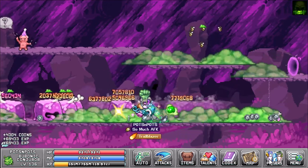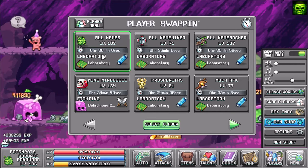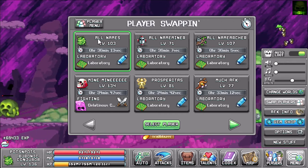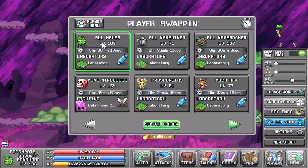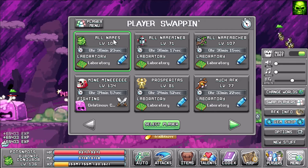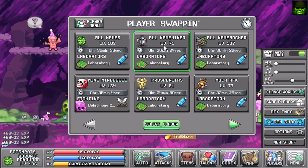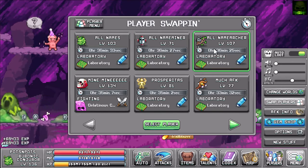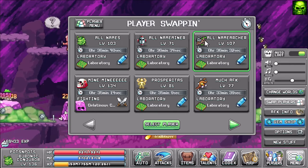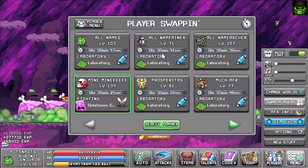Without further ado, I want to get into my characters. I didn't name them as well as I could have — I did not know character names were permanent. Most games let you change your name. When I first made my first character, almost all the names were taken and I got so upset I named my first character 'All Names,' and then I kind of wanted to go on that trend, so I had 'All Names' and then 'All Name Miner' because that guy was supposed to be my first mining character.